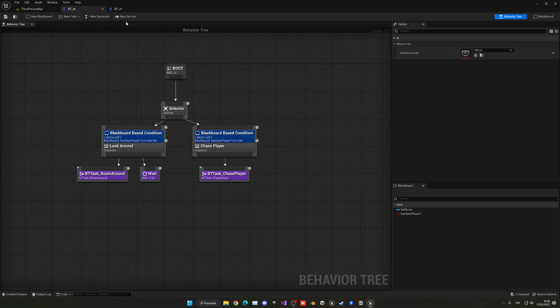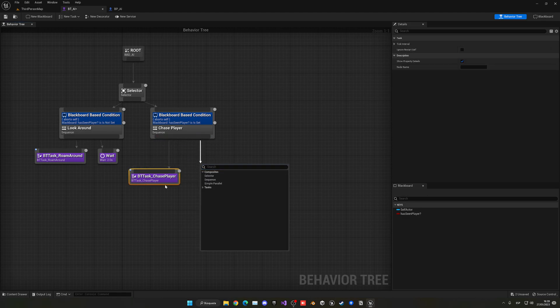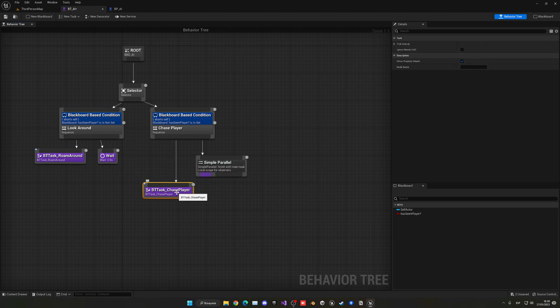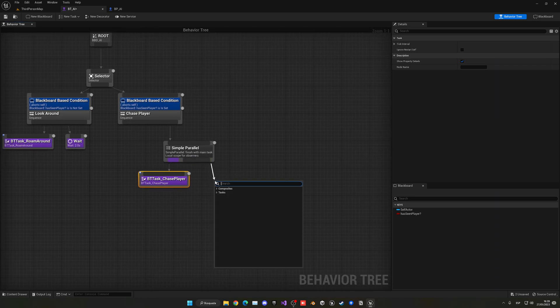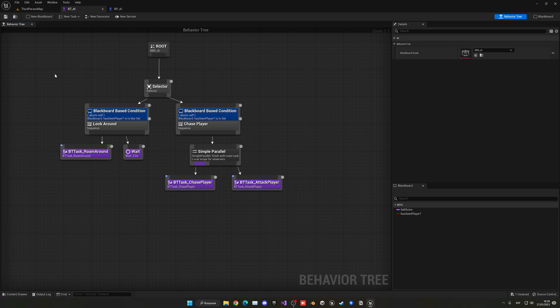Now we actually want to call the task we created earlier from our behavior tree. We want to do it while we are chasing the player — always while chasing. There's a handy composite for it called a Simple Parallel. This will do two tasks asynchronously. We want to put the main one, the chase player task, on the left, and then our new attack player task on the right. Now we can center it and both will run at the same time.